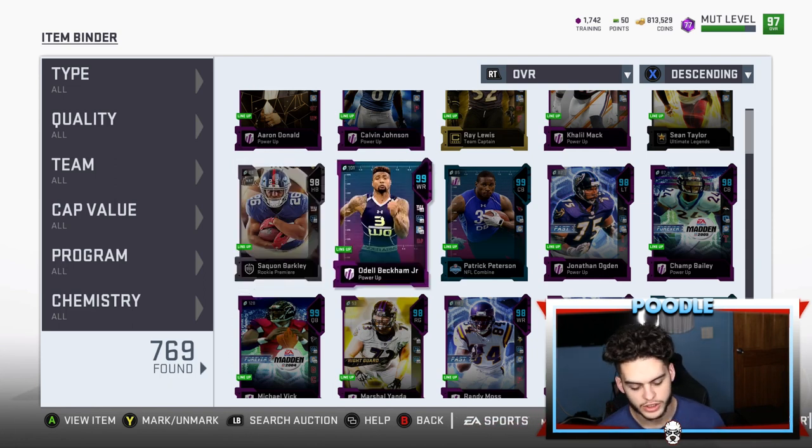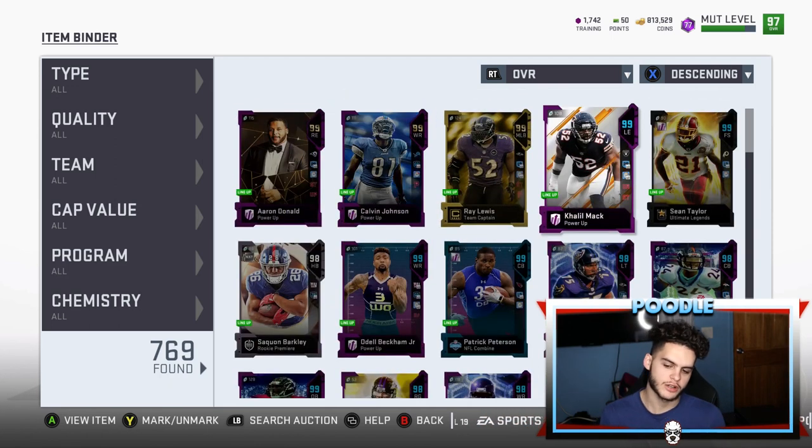Second, getting into training. From a training standpoint, it's an awesome idea, but it's kind of a coin grab. Let's say you hit the Khalil Mac — I spent 600K on Khalil Mac. But then to get the card plus-one everywhere, I have to buy a 500,000 coin limited-time clone Mac, his Halloween card, his team of the week card, his full elite card, and all the training points in between, plus his chems. That's going to cost well over a million coins. So 1.6 million coins total for one left end. That is crazy.